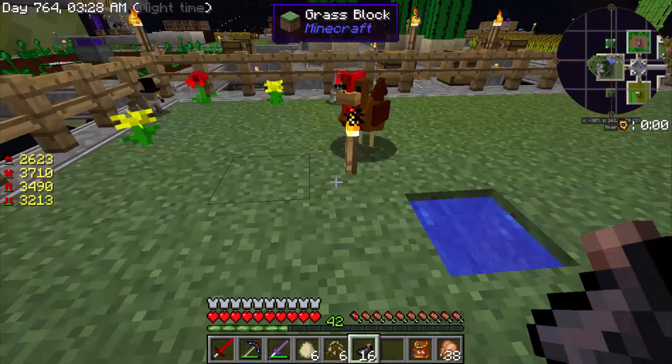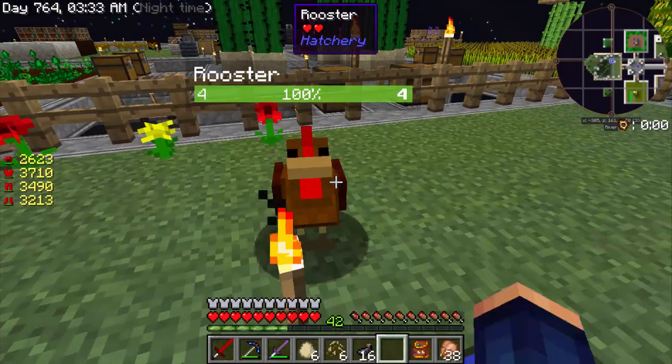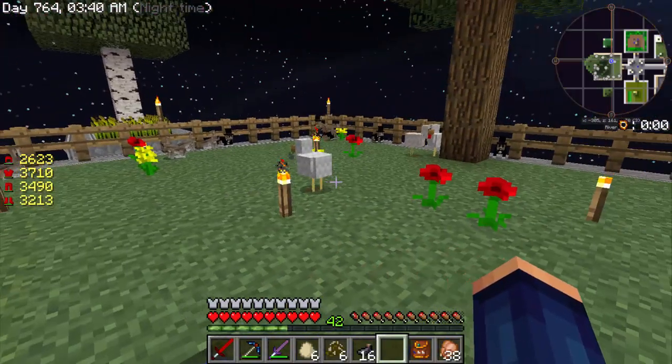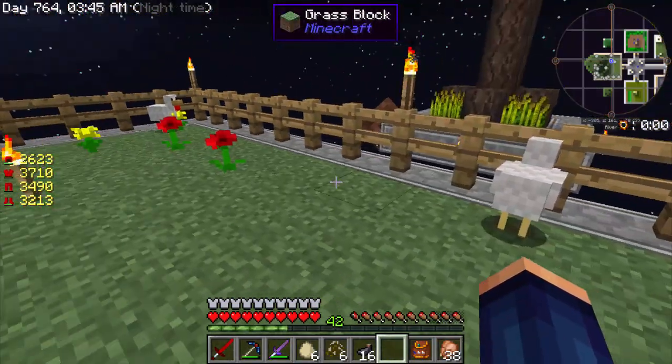And then something really cool — I got a rooster. What you do is you feed him seeds and he becomes a rooster stud muffin and he starts finding all the other chickens and starts making baby chickens. So just feed him some seeds and you have chickens. That's just hilarious.